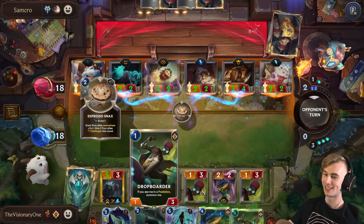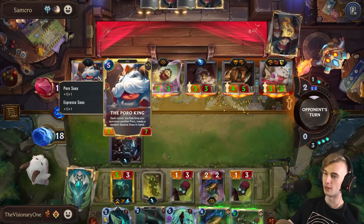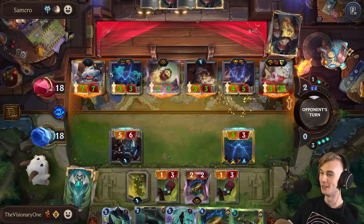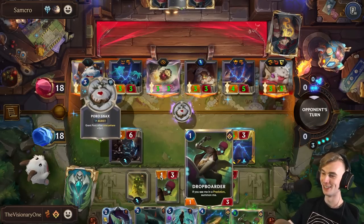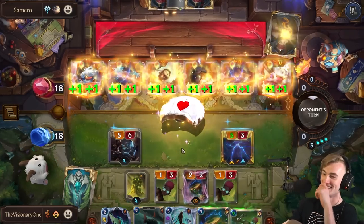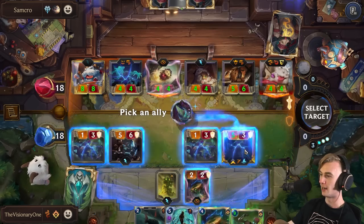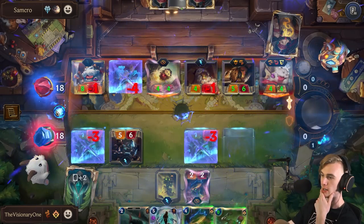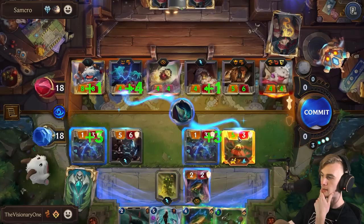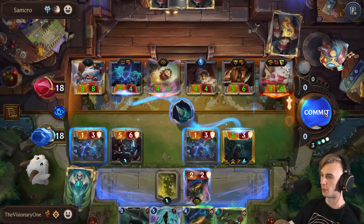It feels good to be here. Are you okay, Poro King? Need some laxatives? Alright, he's trying to kill my Pike. Unfortunately for him, my Pike cannot be killed. I'll save Zevi. And then we'll just go from there. This is perfect — it's beautiful. I'll save this drop order for a future attack as well. I don't think there's any point in blocking this 4-4.